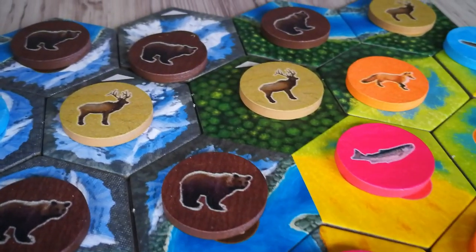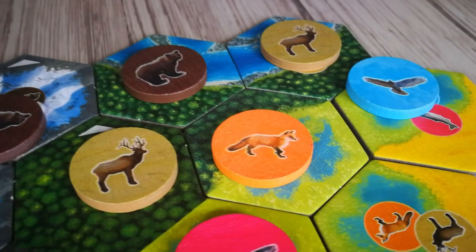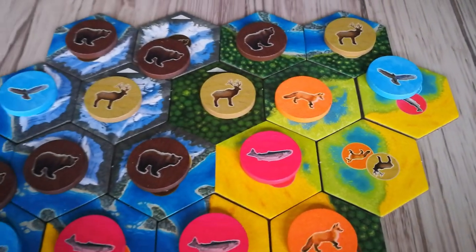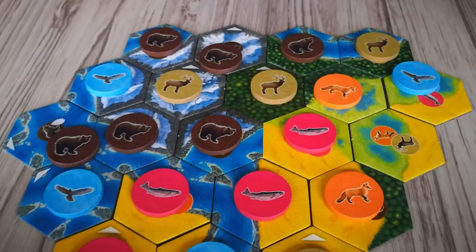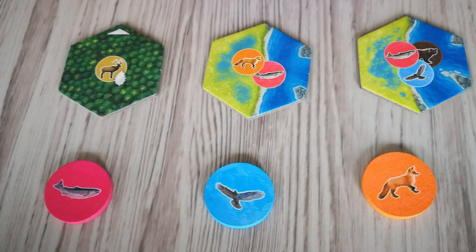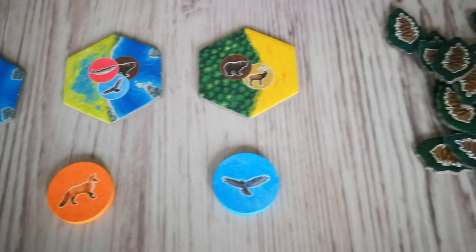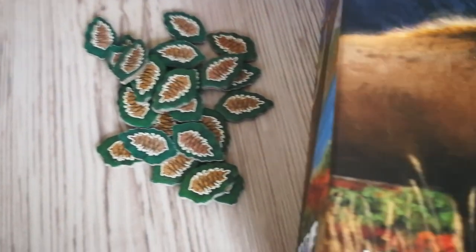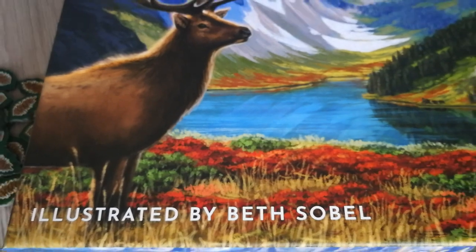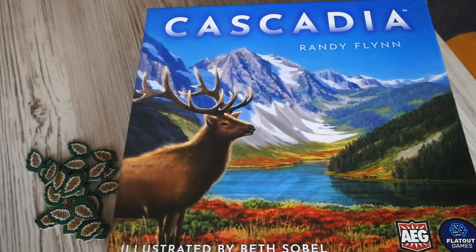In Cascadia, players compete to create the most diverse Pacific Northwest environment as they draft habitat tiles and wildlife tokens to construct a beautiful landscape mosaic. Each game of Cascadia features unique combinations of scoring objectives linked to each of the five wildlife species. While arranging wildlife into point-scoring patterns, players will also be competing to create the largest contiguous habitat corridors. As players build out their environments, they must pay careful attention to the habitats they create and the wildlife they populate, with the goal of creating the most harmonious ecosystem in Cascadia.